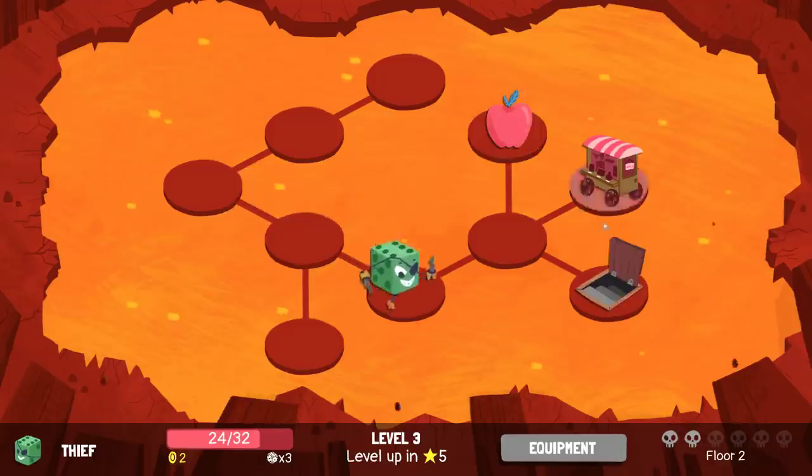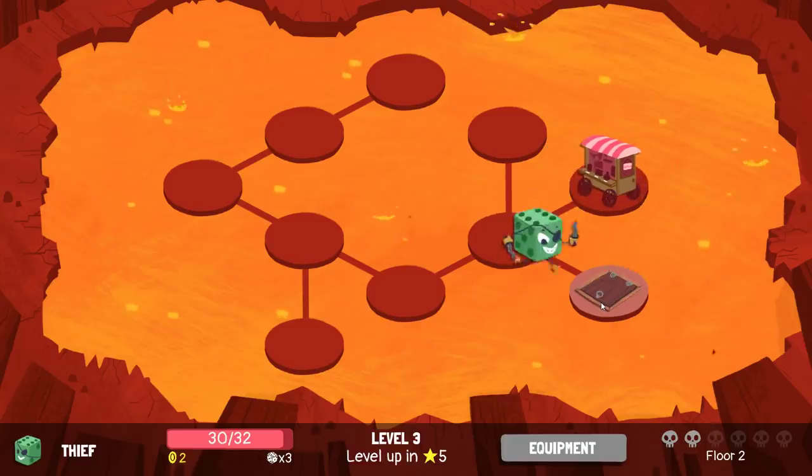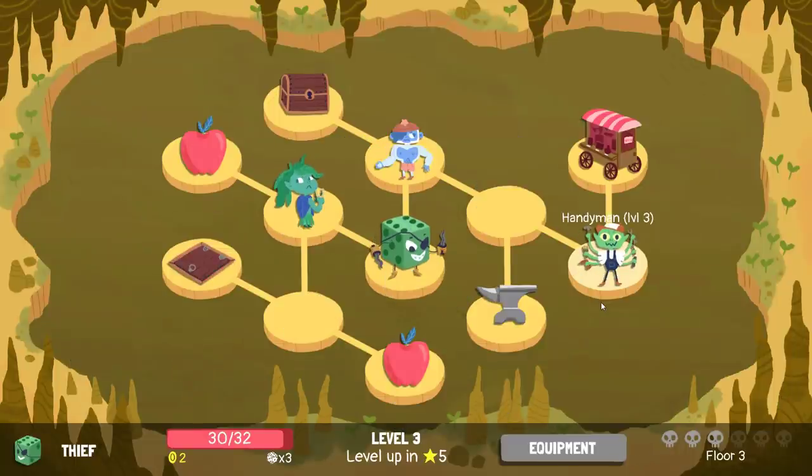Gather both of the heals. Then I'm just beelining it straight to an upgrade next floor. If Leather Armor was reusable I would have taken it. Yeti for the upgrade. That's our beeline.